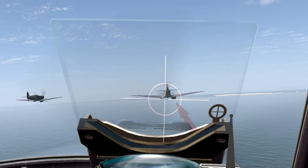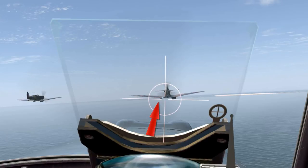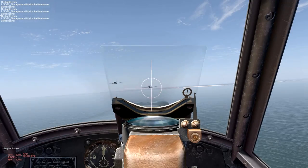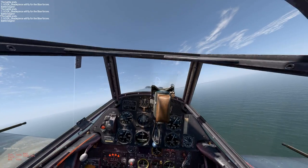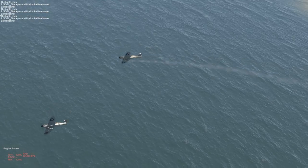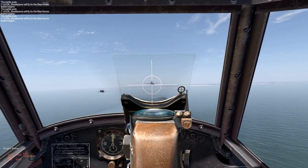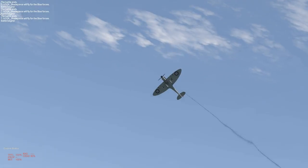Here we see a Spitfire. This is the Spitfire's water radiator. This is the Spitfire's oil radiator. These are specific weak points on the Spitfire, and you know what they have in common? They're located right in the wing root. Same aim point as you would get with anything else. And without having to aim at this tiny little thing, there's a potential that you hit it anyway.